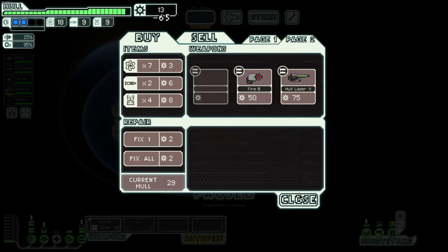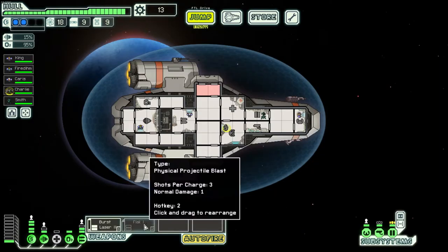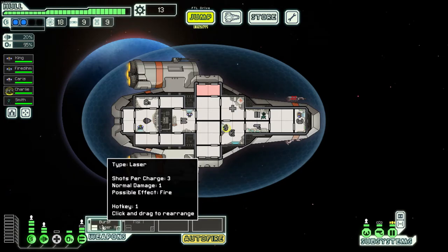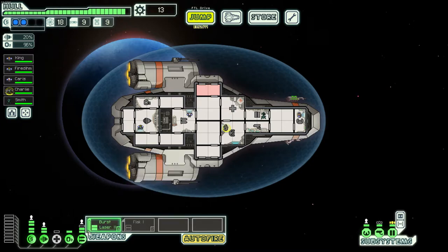Missile weapons have their time in the spotlight — they do go through shields — but with limited ammo they're not good to rely on. Since we're kind of tight I'm selling the Artemis for 19, bringing us to 78, and we can now buy the flak gun. The flak gun requires two power so we can't use it quite yet, so I'm relying on just the burst laser for now.